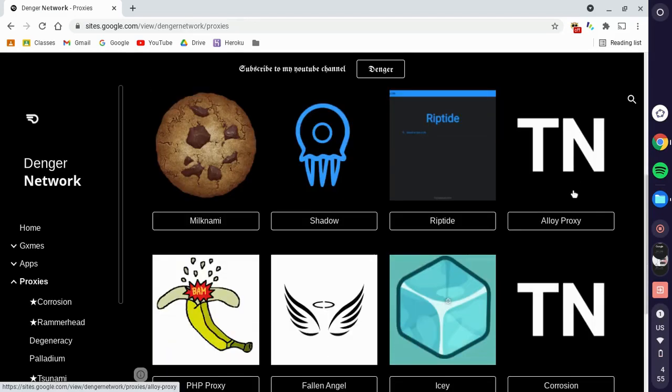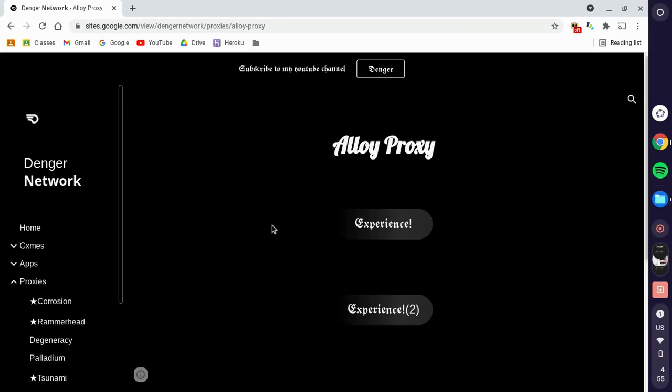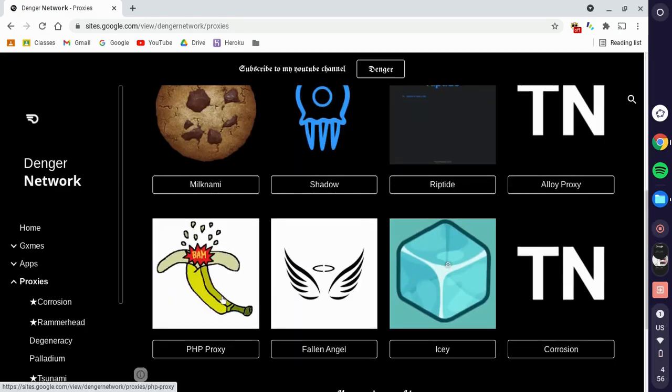Alloy Proxy isn't the greatest proxy I've ever deployed, but Alloy Proxy can actually load videos and it's currently one of the only proxies that can do that. So if you're trying to go on Reddit or Discord — Discord works with almost any proxy — but whatever website you visit, the videos will actually load using Alloy Proxy. You can check out all of these proxies; they're all really good except PHP Proxy, which is one of the worst, and Fallen Angel.